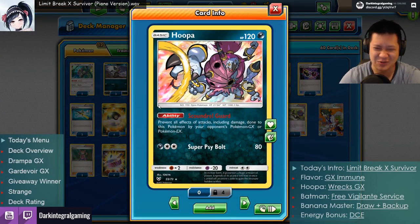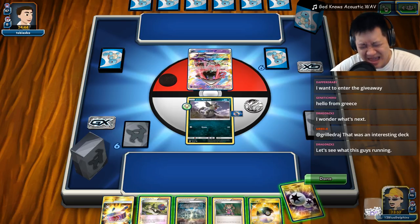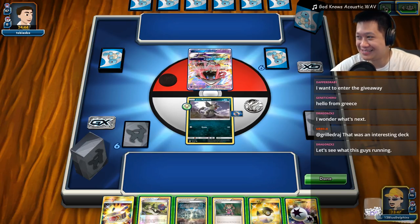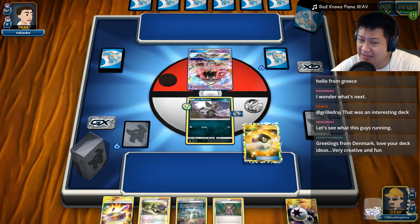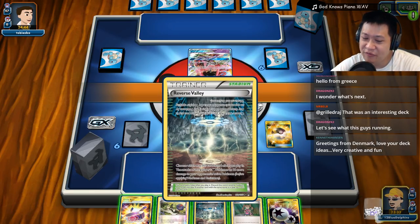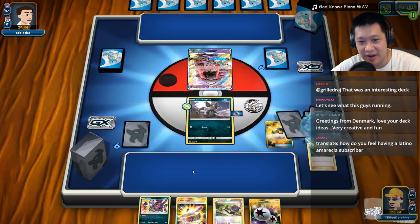Welcome to the first Hoopa match. I'll play my remix of 'God Knows' from The Melancholy of Haruhi Suzumiya. I don't think I need any Ultra Balls, but I'll play this one for maximum value. I have to discard Reverse Valley and the supporter because I really want to use this Double Colorless Energy. I trust Hoopa to start, so let's do that.